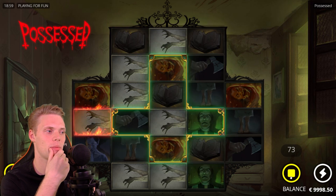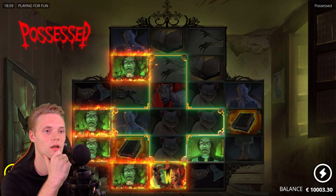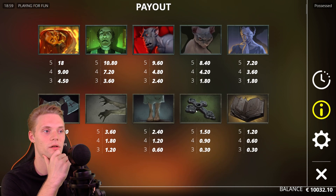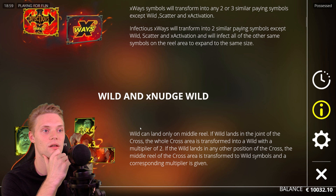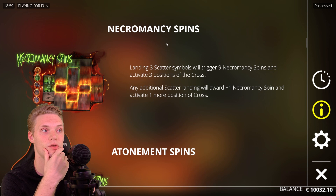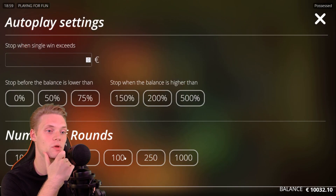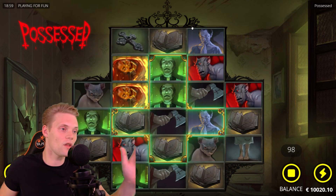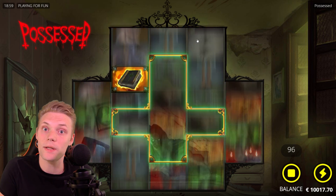We're at around 70 spins. I'm going to quickly check if I missed any features I should mention. Premium symbols are here, these are the royal symbols, and we have the x-way infectious feature, wild and x-nudge, and x-activation. We have 70 spins to go — I'm going to speed it up and see if we can get that bonus.